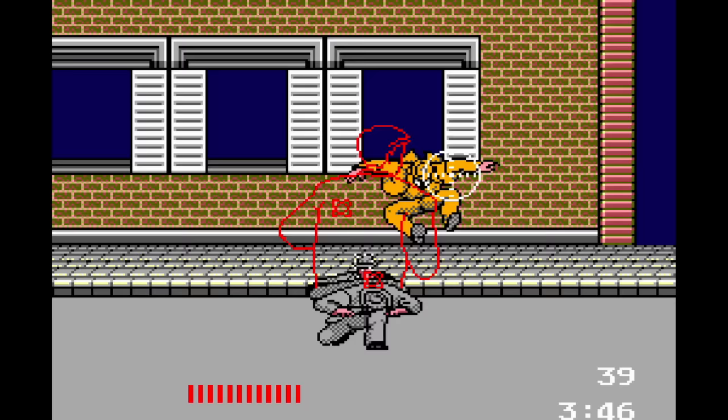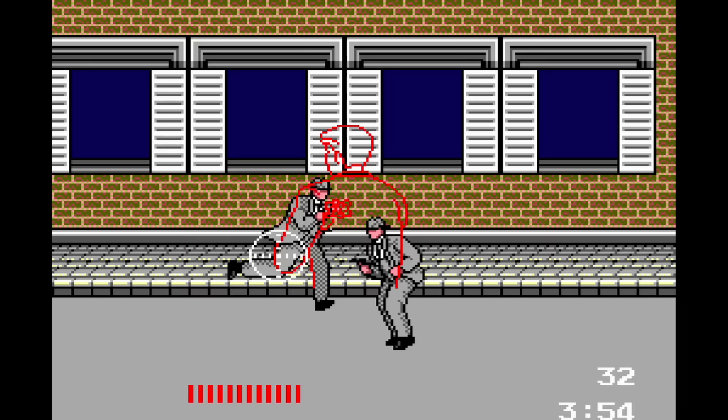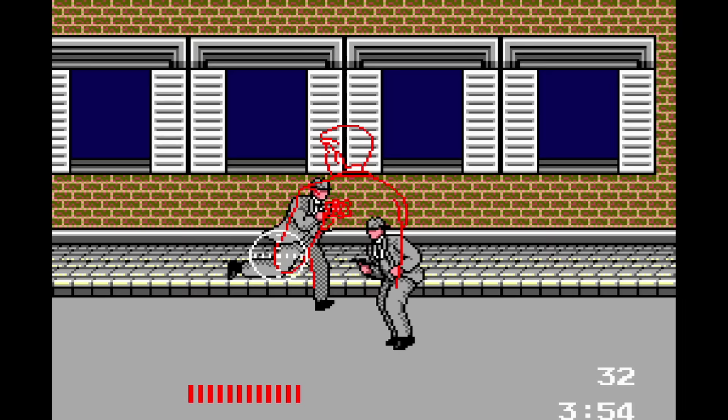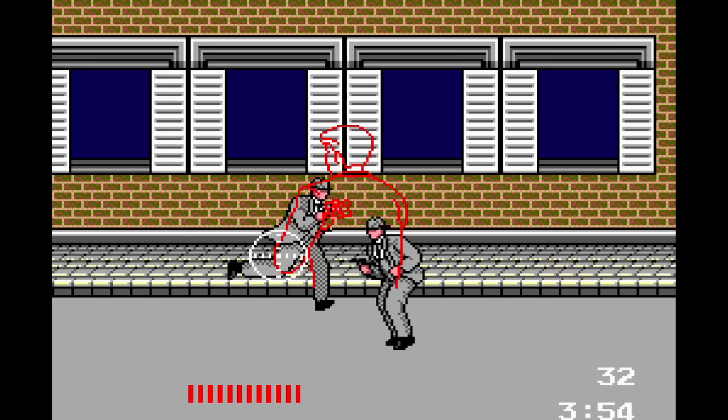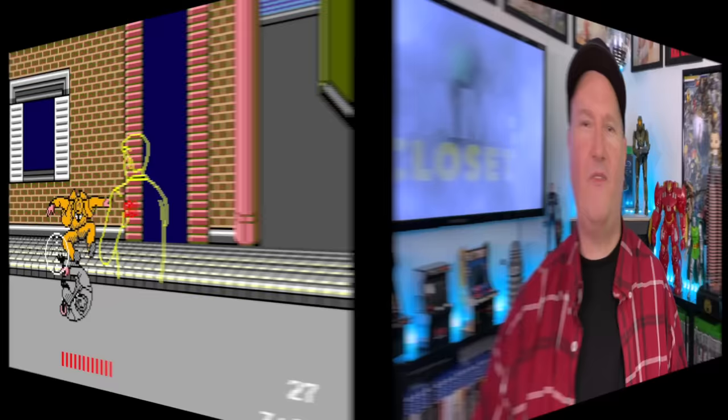You know — up the windows, down the windows, in the door frames and all that. You'll get shot a lot. Sometimes the enemies drop items, like health or a better gun. Dead Angle for the Sega Master System — love this one. If this game would have come out for the NES, I would have loved it. We had Golgo 13 which had this kind of view, but yeah, this is just great.